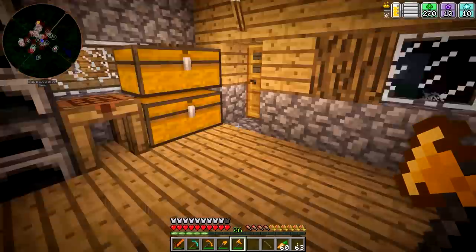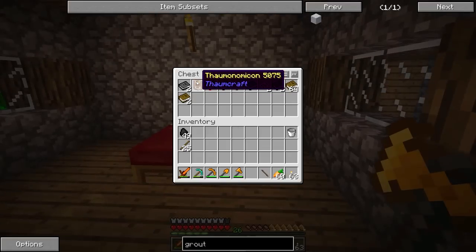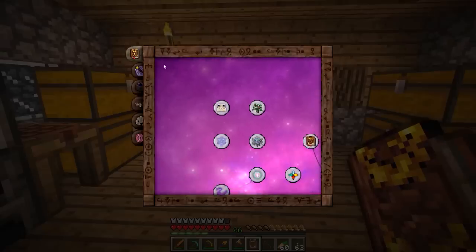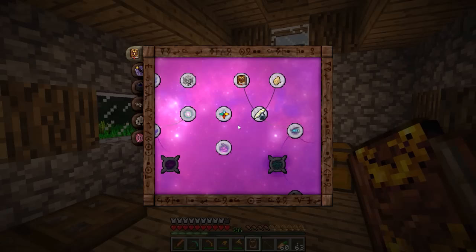Normally what I would do is make a bookshelf, right-click it with the wand, and that would give me the Thaumonomicon — but I already have one, because I found one in the village. There was a little thing that basically gives you a bunch of books and all sorts of stuff. The Thaumonomicon is basically your guide to everything Thaumcraft.